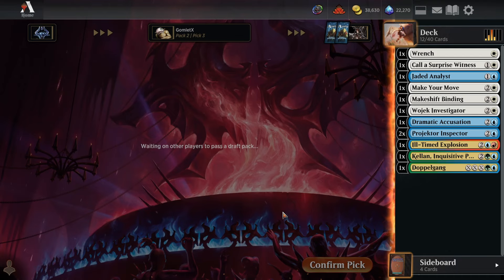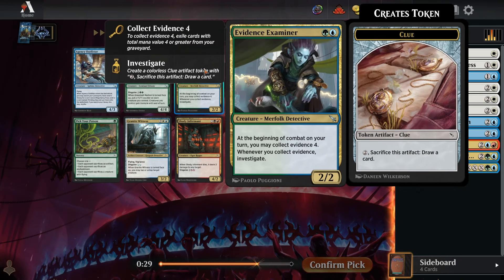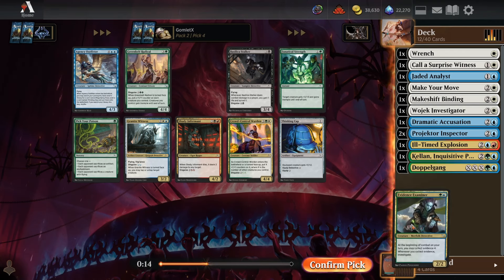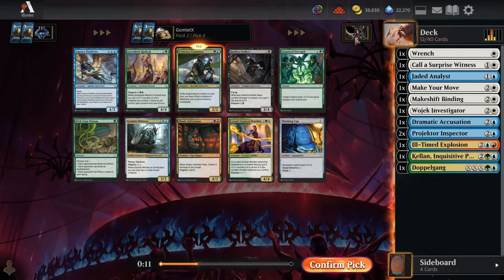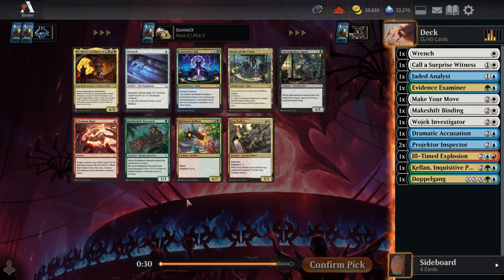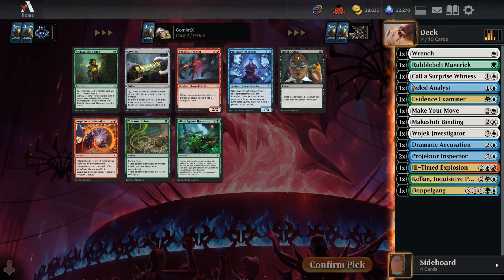We've now passed two green-blue rares in a row — both very powerful — plus a Killer Among Us, another excellent green card, and basically no white or blue in the pack. A push towards green could be what's happening. We commit: pick four, Evidence Examiner is excellent for the green-blue deck with cheap cards that give you evidence early. We'll take Rebel Belt Maverick and commit to green-blue.